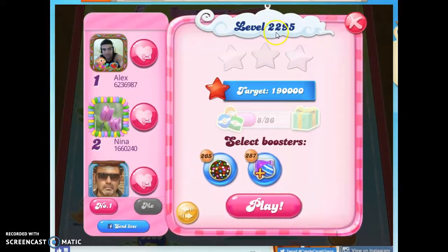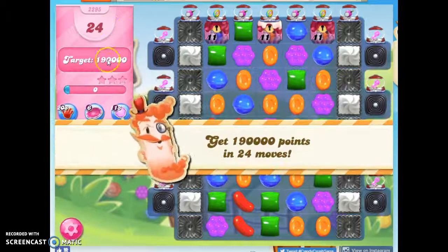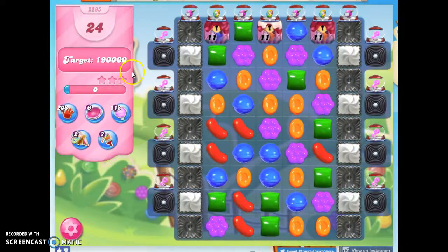Hi friends, this is Susie, your Candy Crush Guru, here to help solve the puzzle of level 2295, where we have 24 moves to collect 190,000 points.